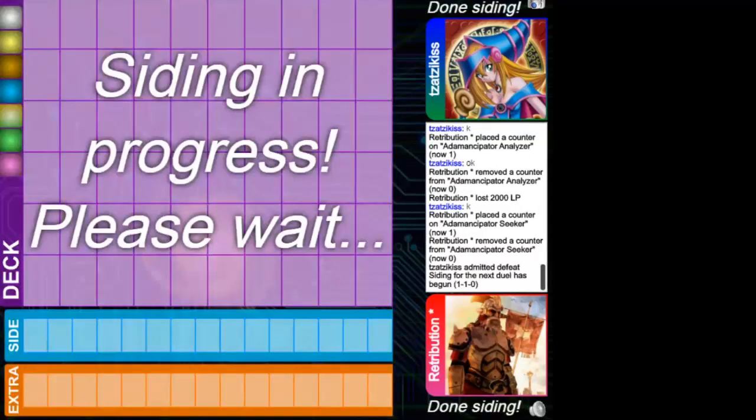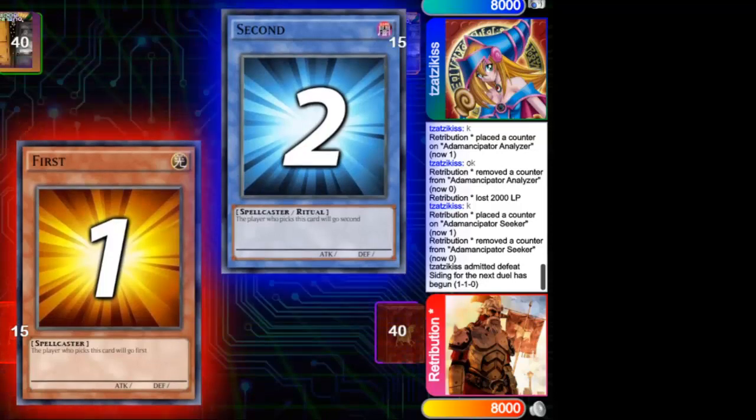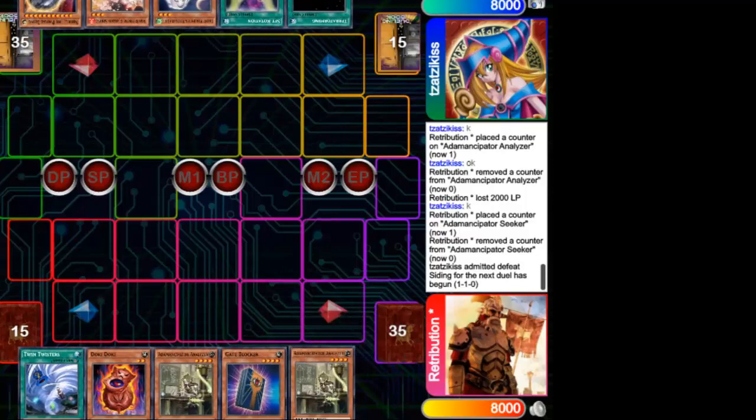This leaves us tied and we go to the third game — the last duel of the match. The Anancipator player will go first turn with a good hand, but what he doesn't know is that the Sky Striker has Nibiru ready to interrupt. The best thing the Anancipator could do is find his negation card and play quietly, but Sky Striker has two more hand traps ready.